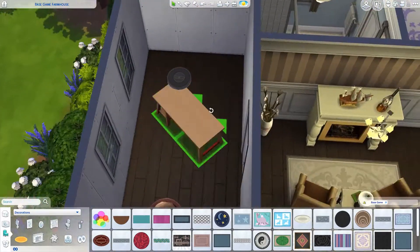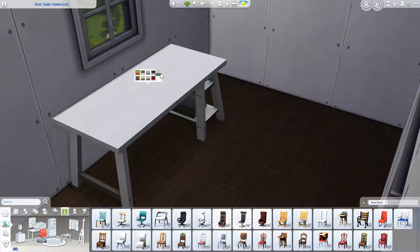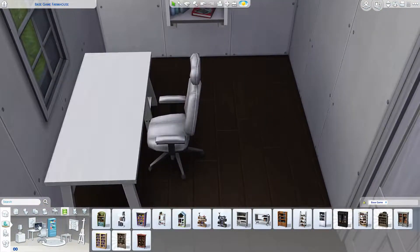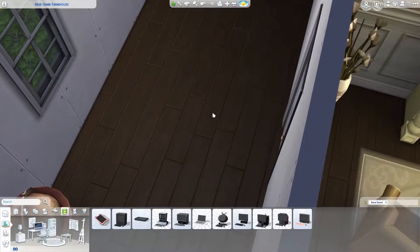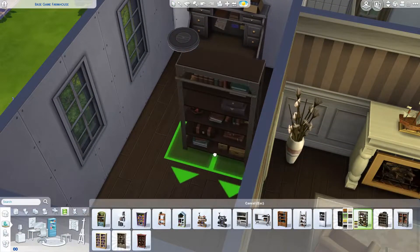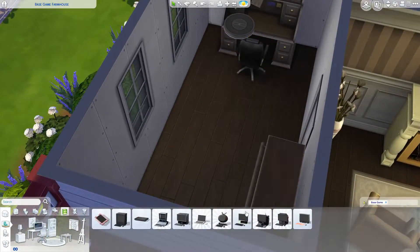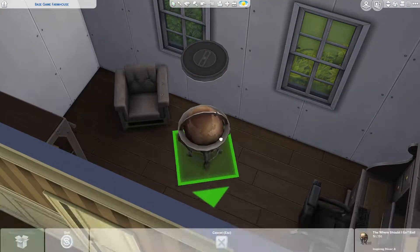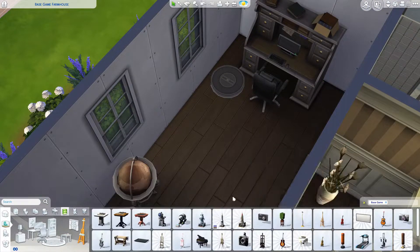One of the jack-and-jill bathrooms is between the toddler's bedroom and one of the child's bedrooms. I find it funny that you can do specialty baths — like a lavender soak, citrus soak, or rose petal soak — in standalone bathtubs but not in the shower-tub combo. I think that came with Spa Day. So I don't know, it's strange.